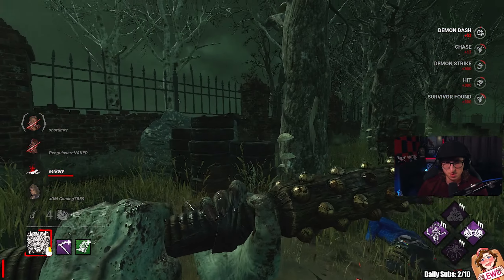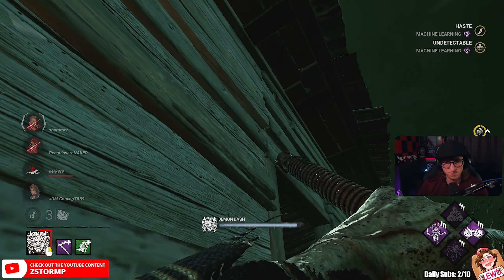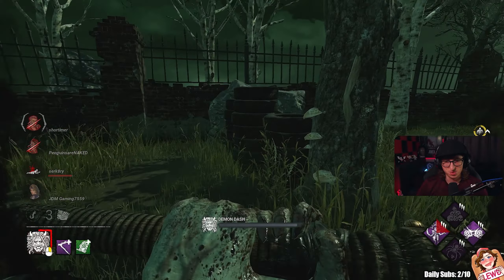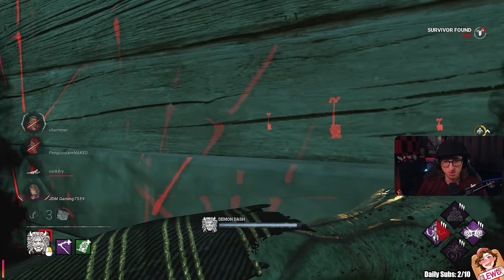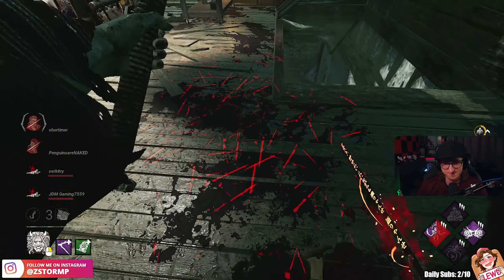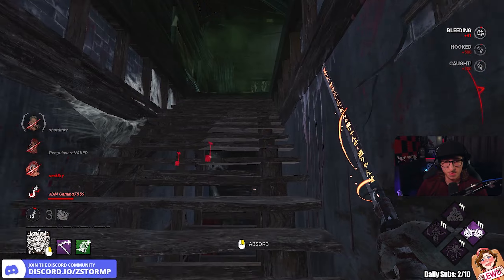Let's do a little bit of slogging. I can get this one. We're too fast, it's hard to control. That was too quick! I've got everyone injured, which is good. Two gens though, done.